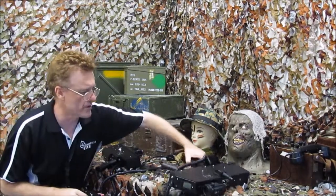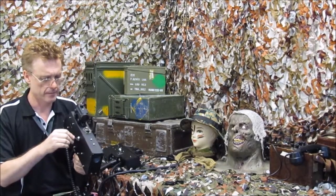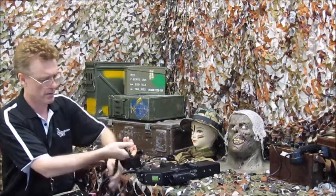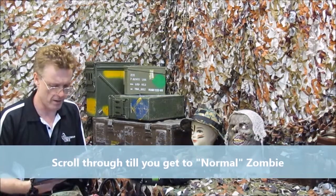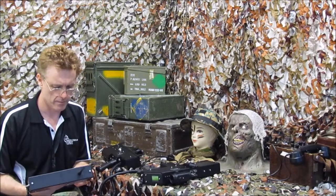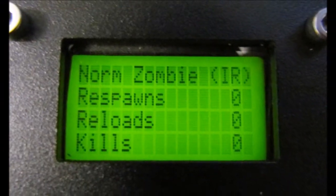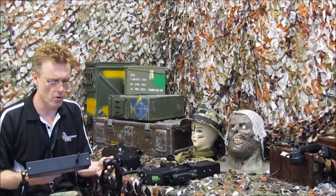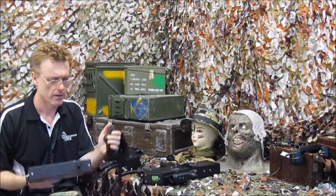Now let's assume that the zombies are using scorpions, spitfires, cobras. So fire this one up, get the head sensor. And now I'm going to use the command 'normal zombie' or 'norm zombie.' So it's a standard set — the norm zombie and the normal survivor are all pre-configured. You can just hit that.